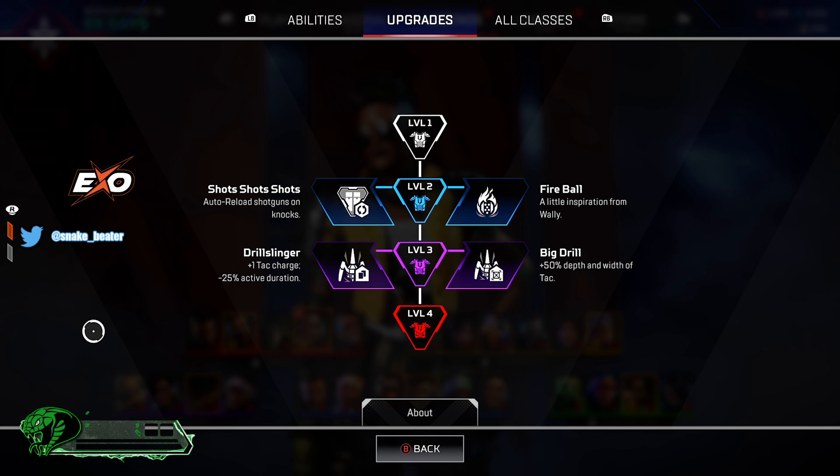Also available at level three, we have Drill Slinger, which adds an extra charge on your tactical and reduces the activation by 25 percent. And lastly we have Big Drill, which is going to increase the depth and width of the tactical by 50 percent.